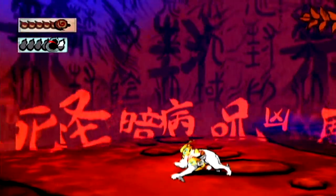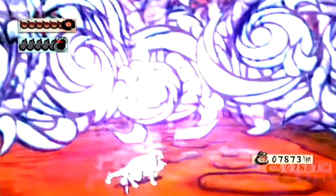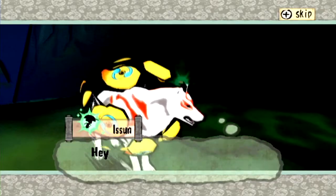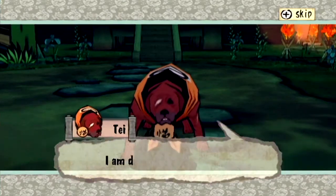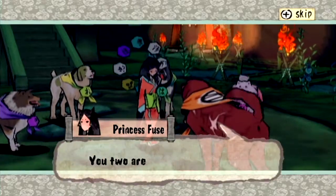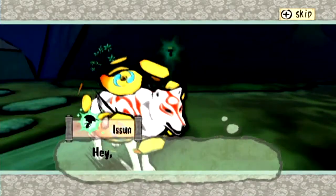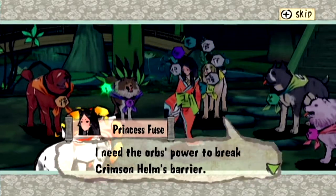Something quite cool to point out is that in terms of the skeletons of the models, all of the Canine Warriors are technically recycled - they share the same skeleton and attack animations as Amaterasu. That may sound lazy, but it's actually just a decent technique for saving time. It also means you can have optional characters, because once you complete the game you gain the ability to play as the Canine Warriors. Hideki Kamiya pretty much does this in the majority of his games - they did it in Viewtiful Joe, Bayonetta, Wonderful 101. It's just a nice simple way of making things easier to code.